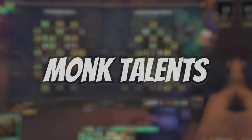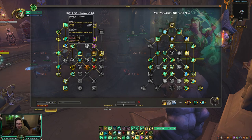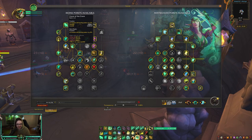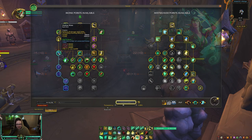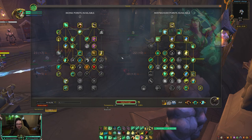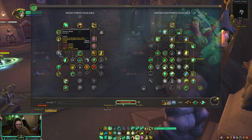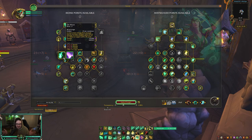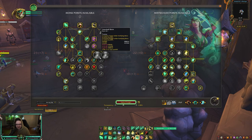On the left-hand talent side, nothing really changes in shuffle — this is what I run every single game. There is one flex point: Grace of the Crane, which increases all healing taken. You can drop Elusive Mists if you want, though I don't like going Chi Wave. I don't think Elusive Mists is that good since you're not really using Soothing Mists that much — it's actually a waste of a talent point.